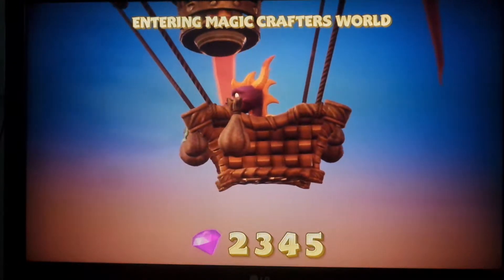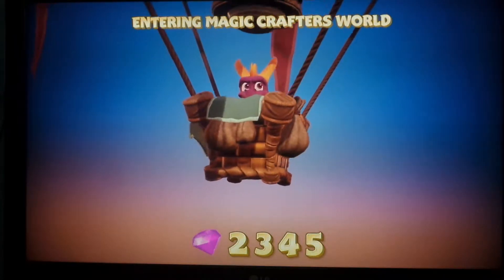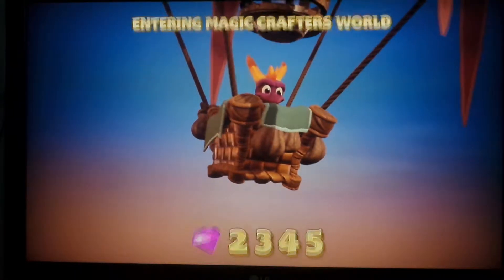There are a lot of gems — I said coins, I collected coins, I'm thinking of a different game. Usually on the loading screen you can make Spyro fly or shoot fire.